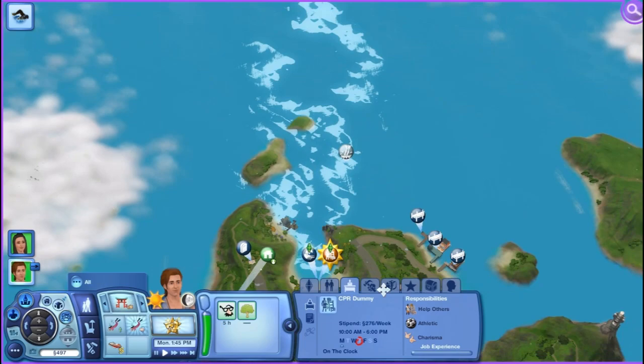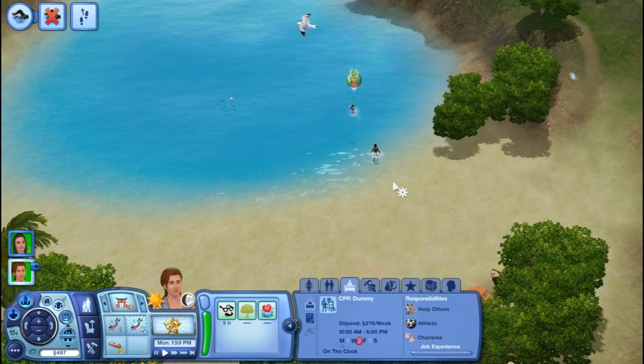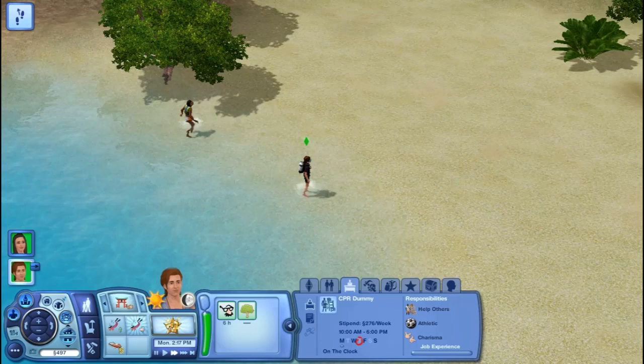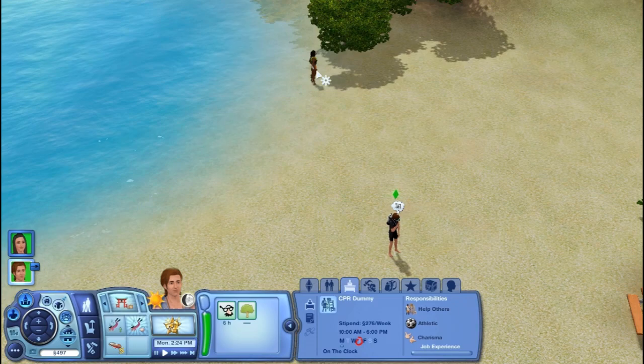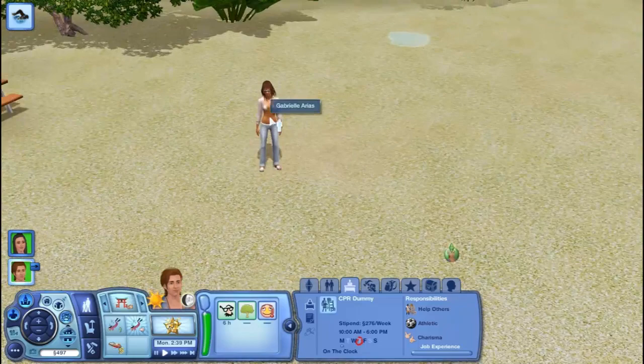We're gonna swim out here. Can we click on this? I don't know why it says no interactions. Oh god, this dude's gonna drown. Come back, come back, stop swimming! I really don't want him to drown — I feel like such a bad lifeguard. I'm a real lifeguard in life, I said that many times before, so I'm just being really cautious.